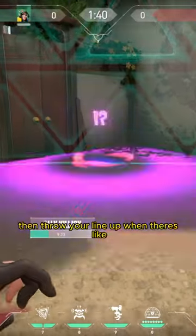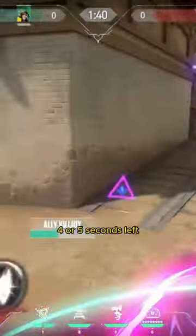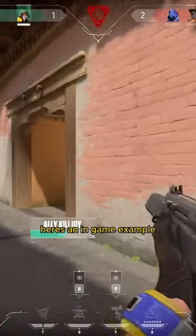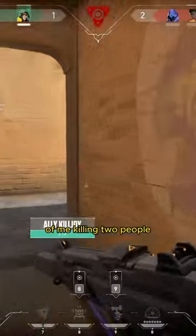Be sure to place your ult down first, then throw your lineup when there's like four or five seconds left. That way it forces them to choose between taking damage or being detained. Here's an in-game example of me killing two people.